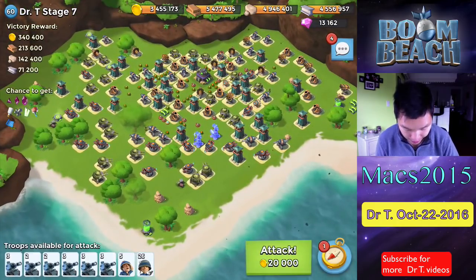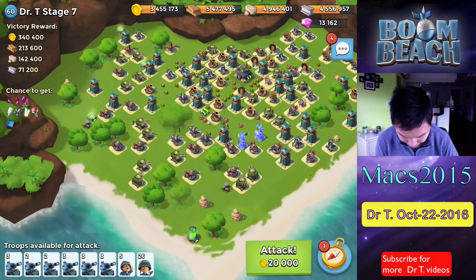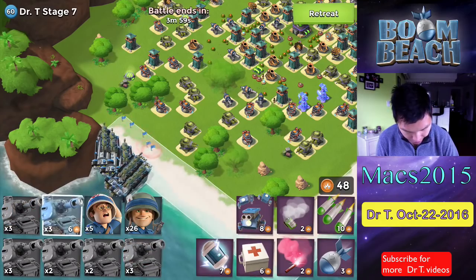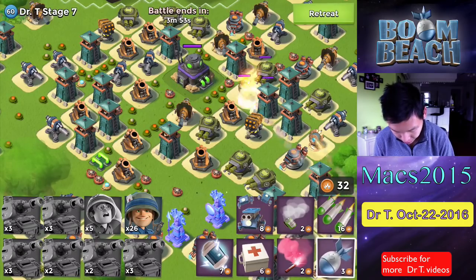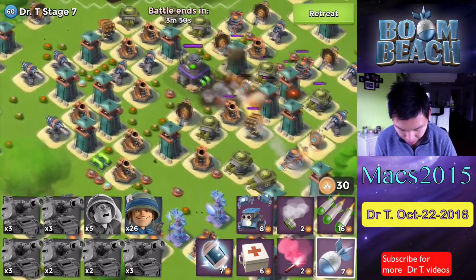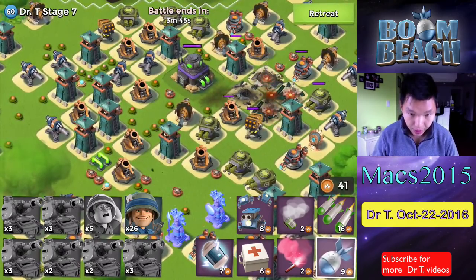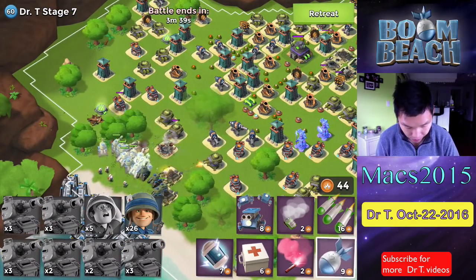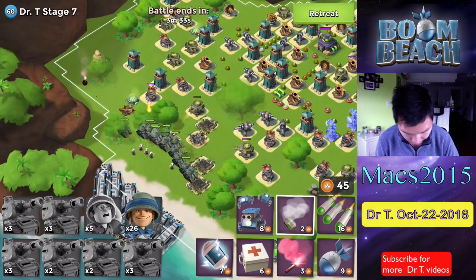All right, stage seven. We're on to the last one. I don't even know what I'm looking at. That's going to be out of range. Let's just go this way and we're not going to retrain anything. Let's see if we have enough. Put down all the tanks, put down the medics. We'll save the rifles for later. I do have to get rid of the shot launcher though — one barrage, two artilleries. I'll just drop one more artillery on there, just to finish off those two sniper towers. Now start flaring.